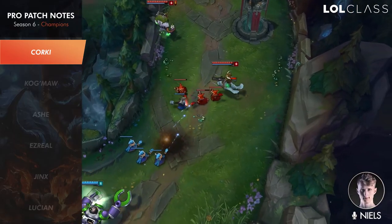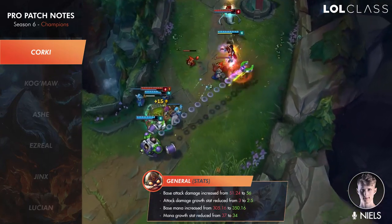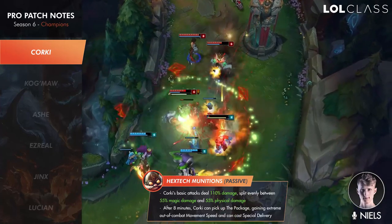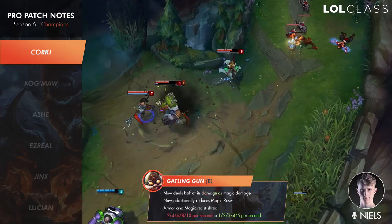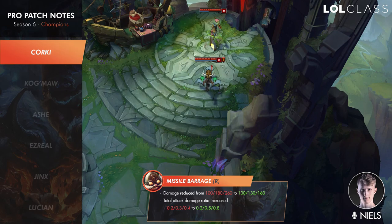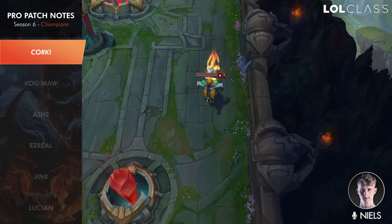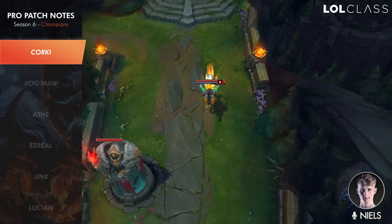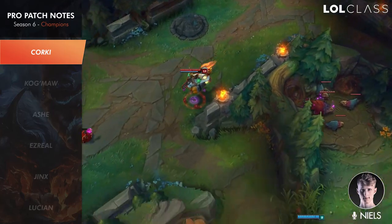Corki got quite some changes. His passive got changed — it now does 10% bonus damage and half his damage is magic damage, so no longer true damage but more bonus damage overall. Then there's the package change to his W, which means that after eight minutes in the game there will be a package at the fountain that Corki can pick up, boosting his Valkyrie to almost double the range, knocking enemies to the side like Draven's E, and providing a stronger burn on the W.